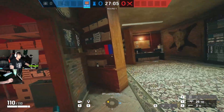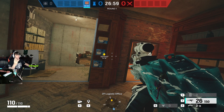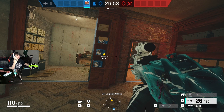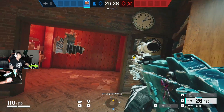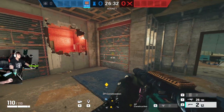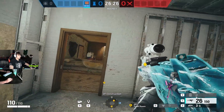For the operators I think you should bring Jaeger, Castle, and Mira — she's really good unless she's banned. It can be anybody really, it's all personal preference, but having somebody to make these holes is crucial. Maybe a Mute so they can't get this wall and so they can't get this wall too. Other than that, that is the Clubhouse setup.